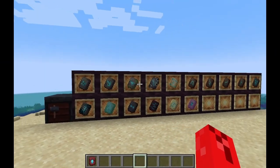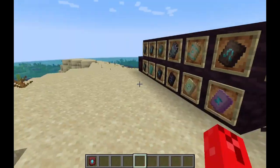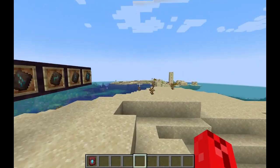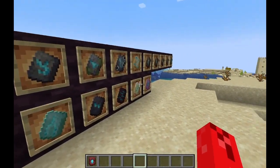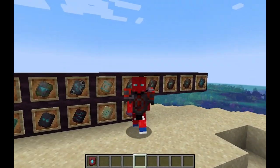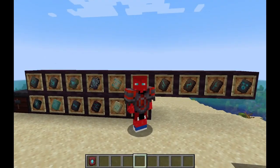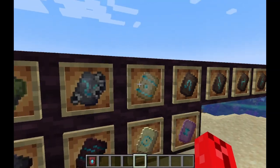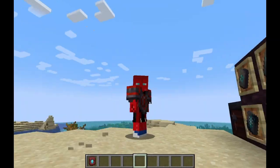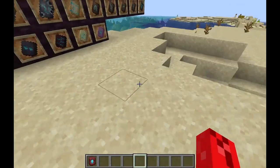We have 16 different armor trims all displayed on this wall. Using these armor trims, if you were to combine an armor piece with an ore and one of these templates, you can make your armor decorated depending on which pattern. I am currently using the eye pattern, which you can find in a stronghold. Each of these is found in a different location. They're a really cool addition because now you have even more customization — you can make yourself look really cool, or really stupid.